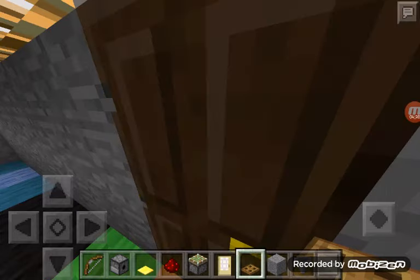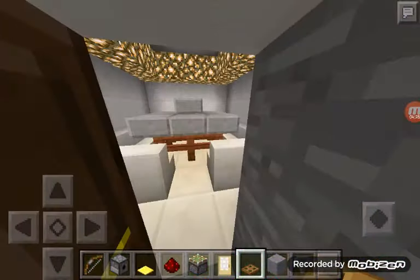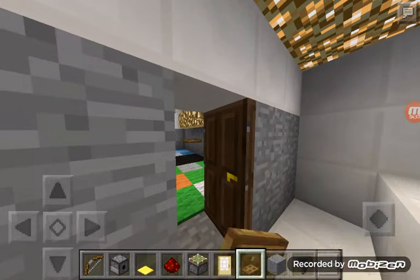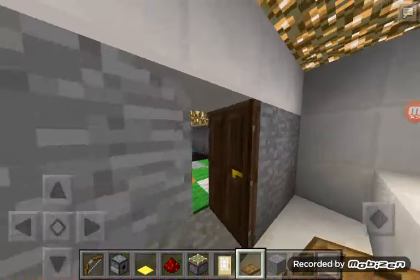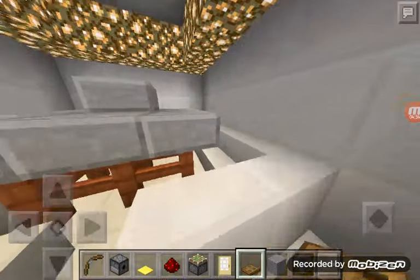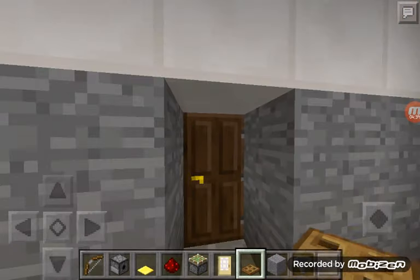Next is the dining room. It's really fancy in here. The glowstone makes it look more fancy, which is kind of why I added that.